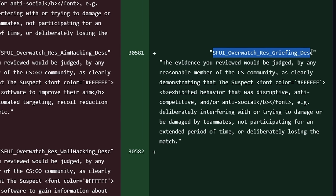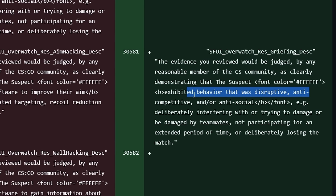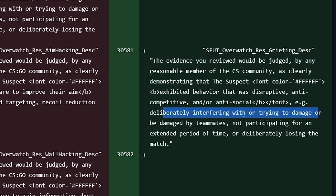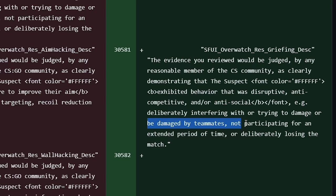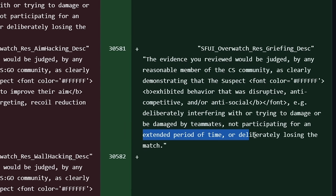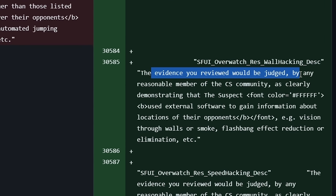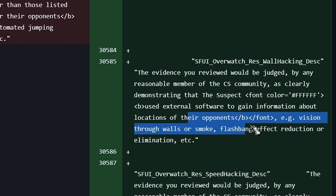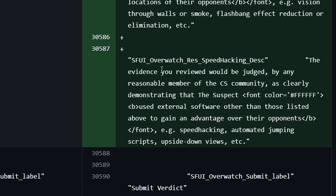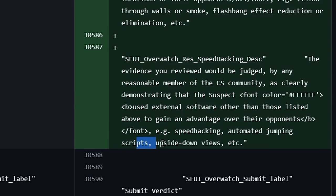Quote from the localization files: 'The evidence you reviewed would be judged by any reasonable member of the CS community as clearly demonstrating that the suspect exhibited behavior that was disruptive, anti-competitive, or anti-social.' For example: deliberately interfering with or trying to damage teammates, not participating for an extended period, or deliberately losing the match. Using external software to gain information about opponent locations — such as vision through walls or smoke, flash benefit reduction, etc. — or using external software like speed hacking, automated jumping scripts, upside-down views, etc.